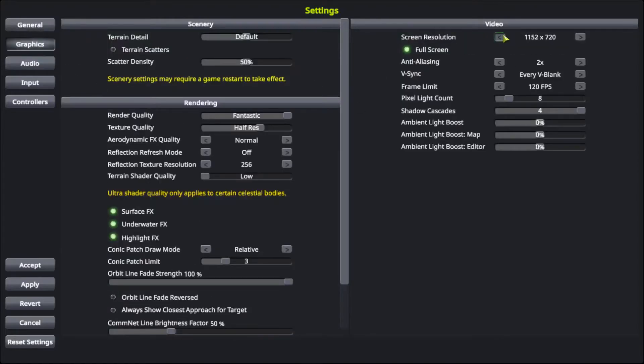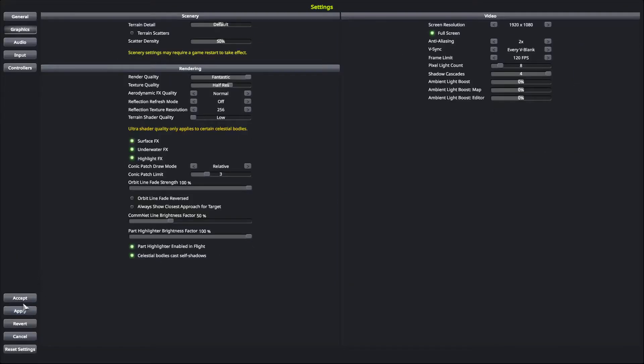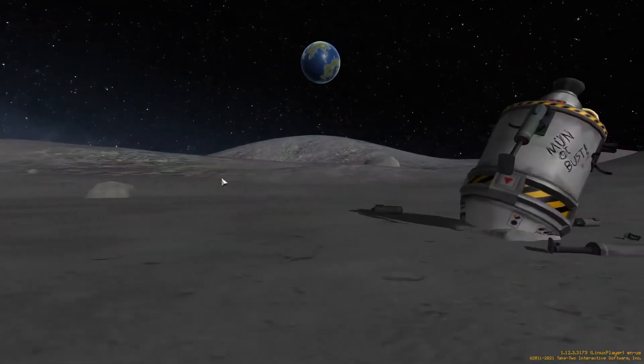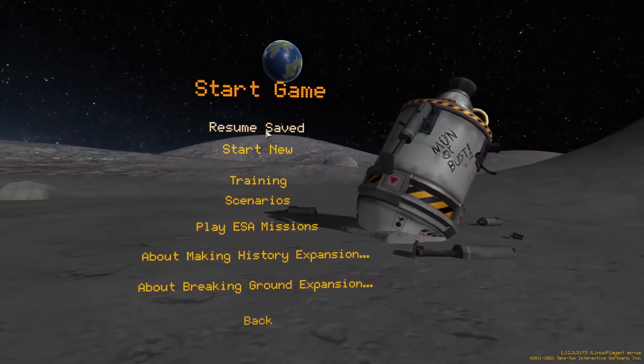For some reason it looks like it defaulted to 720p, so we're gonna go ahead and change that up to 1080p. We're gonna click apply and then accept. And we'll go ahead and get a brand new game started here.